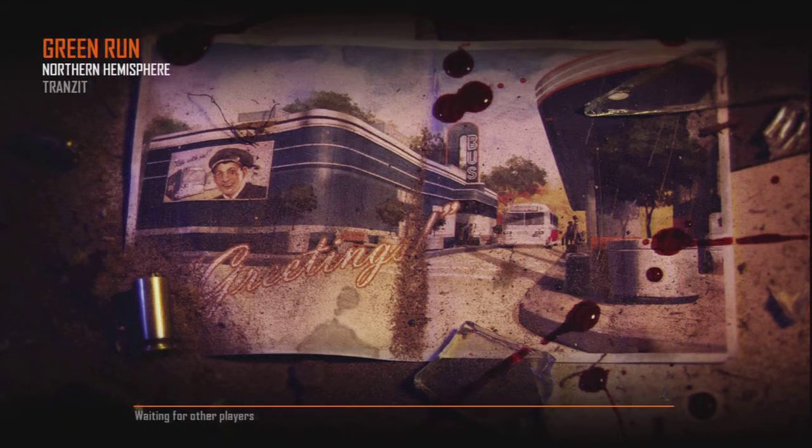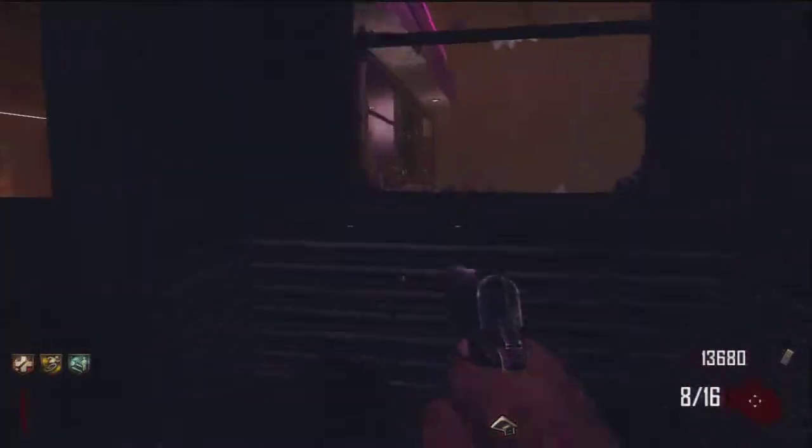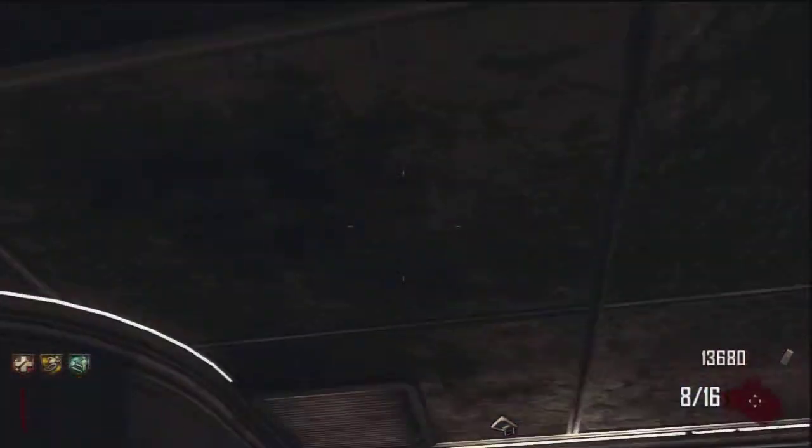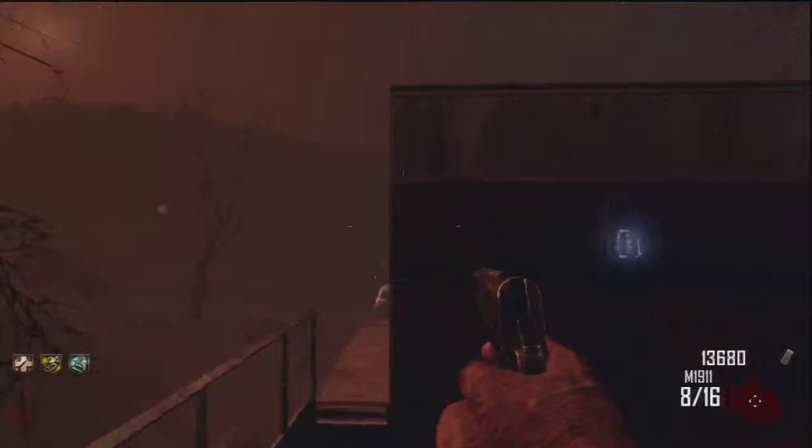To get the knuckles, you want to find the hatch that goes to the bus, but you don't want to put it on the bus. You want to go to the diner and put it over here, and then you just jump off and grab the knuckles. It takes two hits with the knuckles to kill the electric guy.